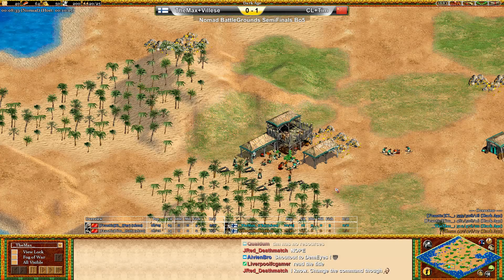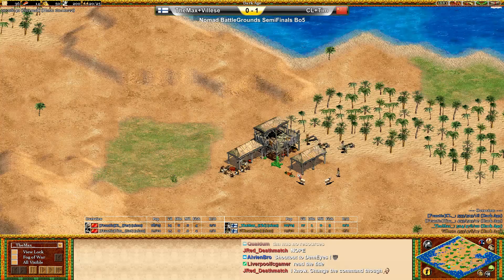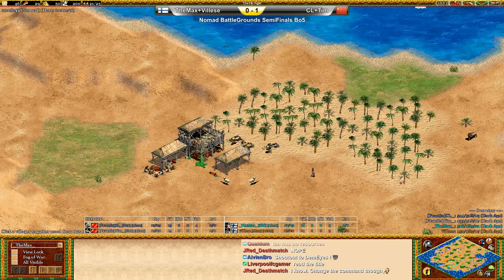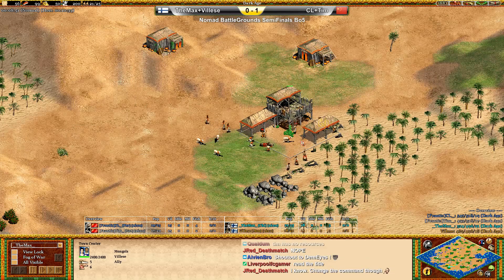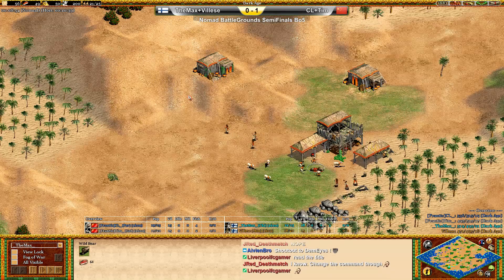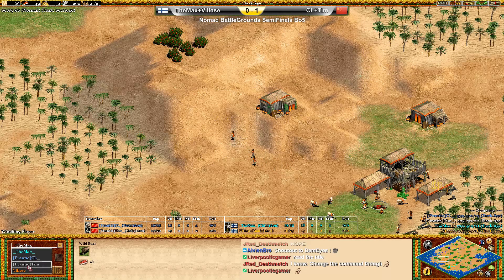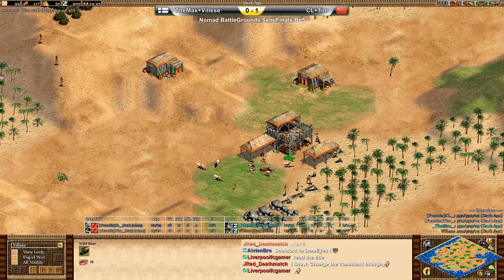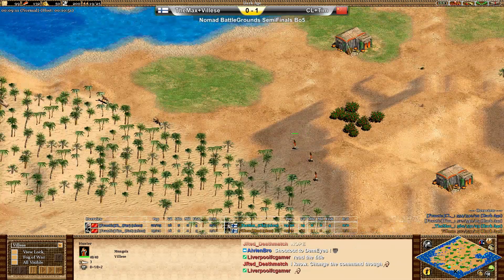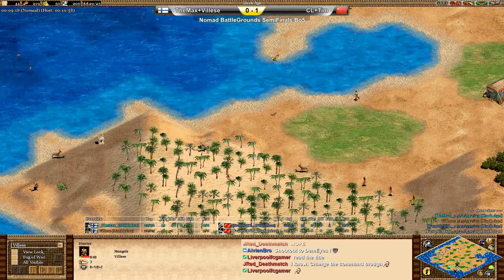For Tim it's kind of obvious — it would make sense if he goes for Castle. But if we look at Valise, his food income is quite stable there and it won't be harmed anytime soon. So I could see him go for Feudal aggression. Especially with the Mongols — we can expect a lot from them in the Feudal Age. And for CL, look at his TC position: he has a lot of deer, gathering food from the boar, another boar on the left-hand side, bushes, some sheep for scouting. He has the chances to go up really fast to the next stage.